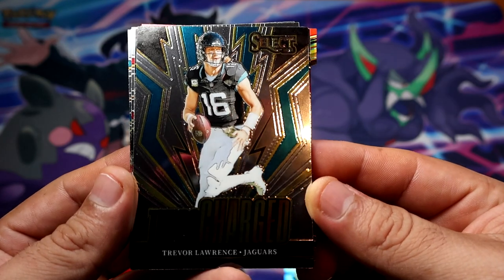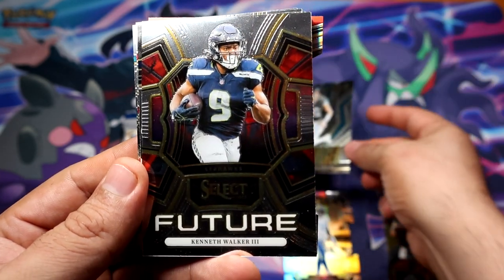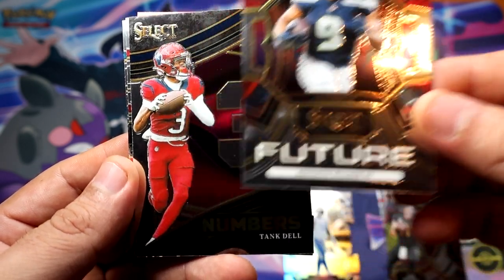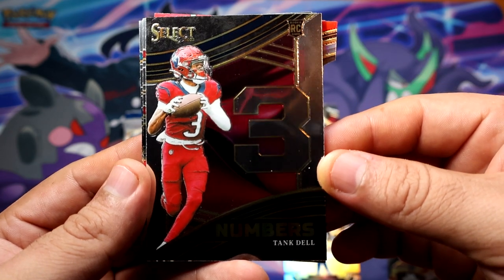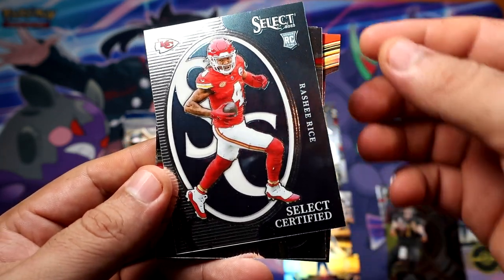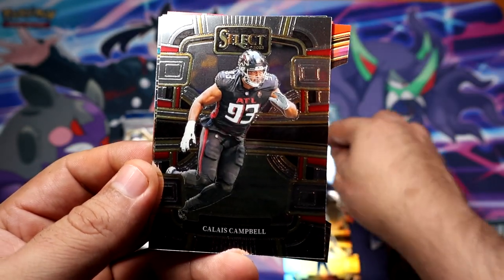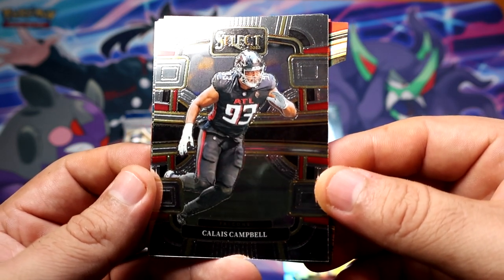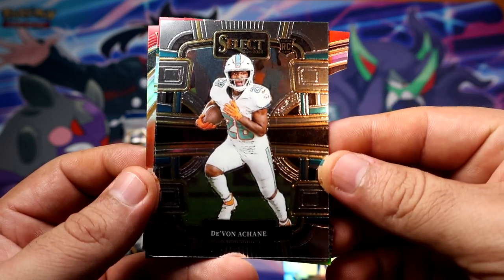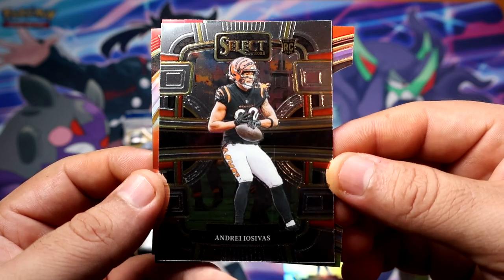There's another die-cut — I think those are gonna be the yellow ones, so let's try to keep them separate. Hey, Trevor Lawrence in the Turbocharged, very nice. Cheetah Walker the third, pretty nice numbers. Tank Dell rookie. And Seraphine. Campbell will be our first base — our chain rookie.